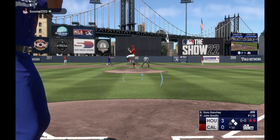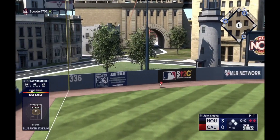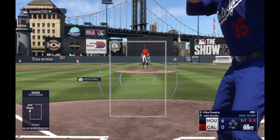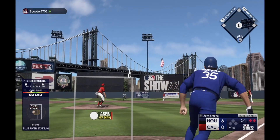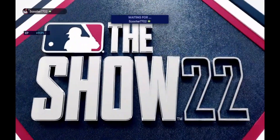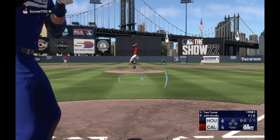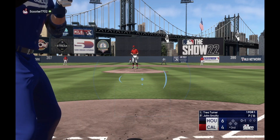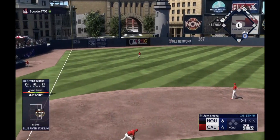I chased that one and got lucky with a hit, but I probably shouldn't have swung. Watch the chasing — that's one thing I would do, just chase like crazy, and I see a lot of guys making the same mistake. Like when I'm pitching with Roy Halladay, he's got such great break on his pitches that I can get people to chase stuff outside the zone all the time. So be patient, use players with a lot of contact and really good vision because it gives you a bigger PCI. The PCI is that little blue indicator you move around at the plate.